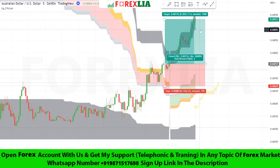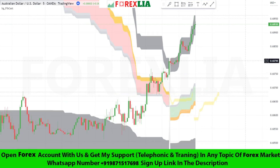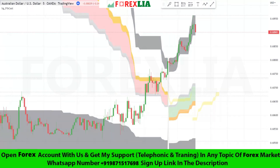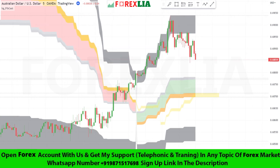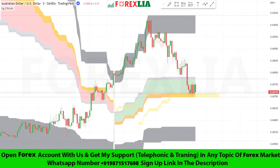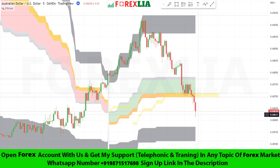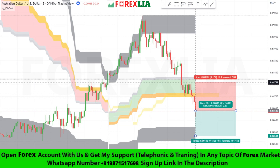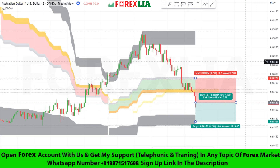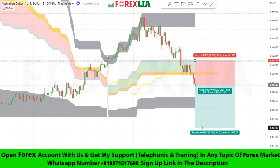We take a buy trade. Set stop loss at the BG Irriti Fib Cast Indicator. Here is the sell signal confirmation. We take a sell trade here. Set stop loss at the BG Irriti Fib Cast Indicator Middle Highlighter high point. Set profit target 1 to 2.